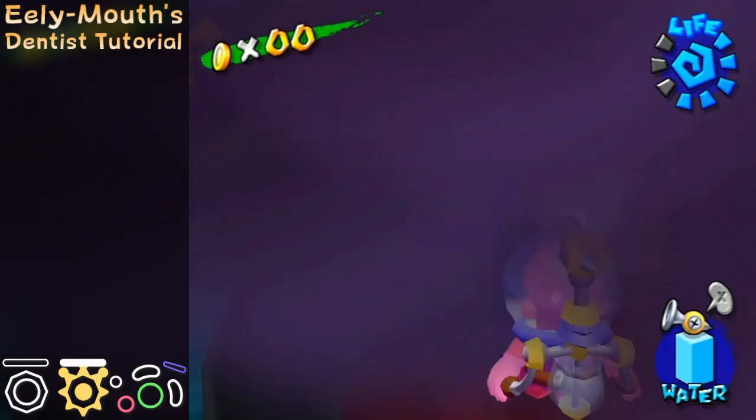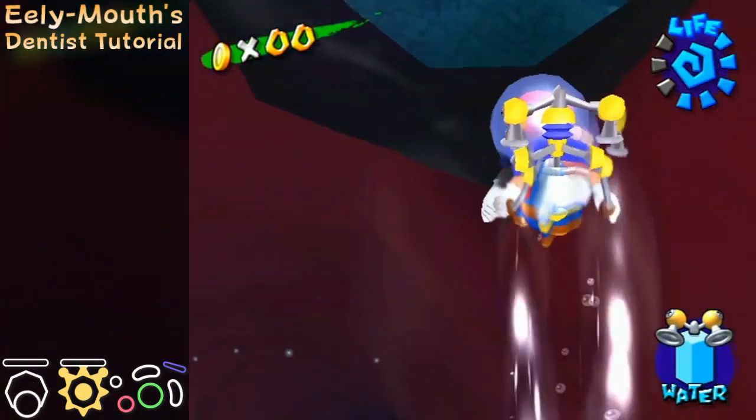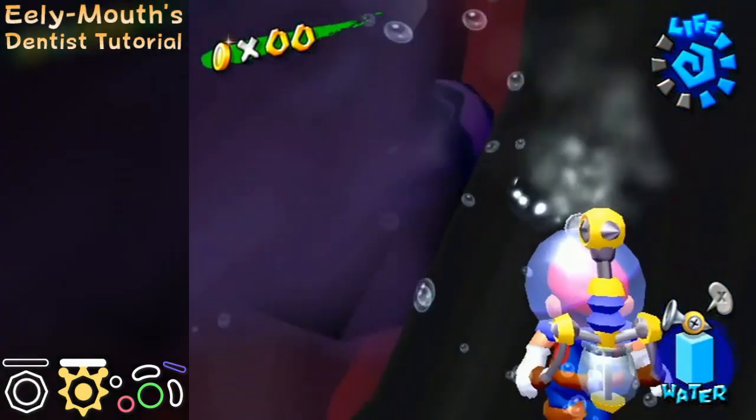Once he has closed and then opened his mouth again, he will continue sucking up water. You need to spray one of the corner teeth while he is doing this. As I mentioned earlier, it will prevent him from going down into his hole. If you aren't going for the cutscene skip, then repeat this for the other corner teeth.